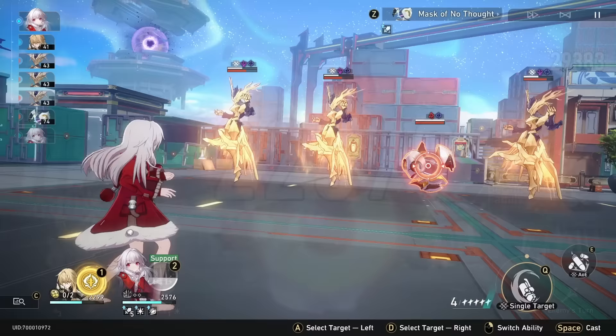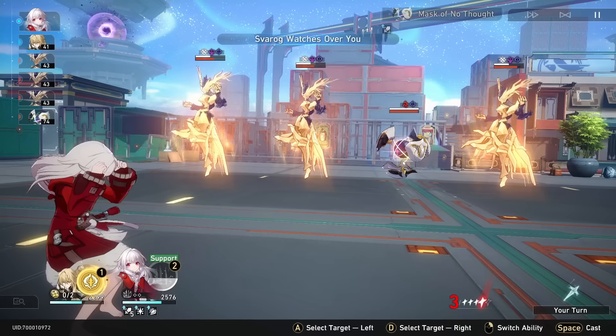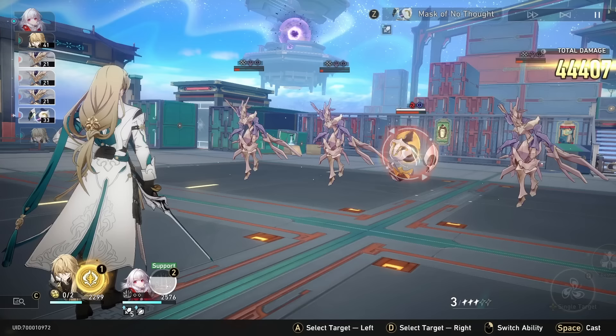Her skill, 'Svarog Watches Over', is an AoE damaging skill. It will deal a great amount of physical damage to all enemies, and then will double said damage if they have a Mark of Counter applied from Clara's talent. After using the skill the marks will be removed. This skill will deal 30 toughness damage to all enemies, regenerate 30 energy, and consume 1 skill point.